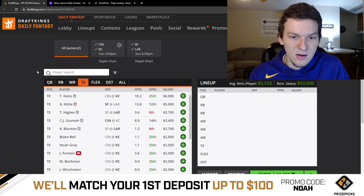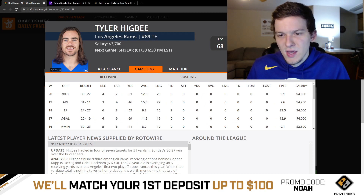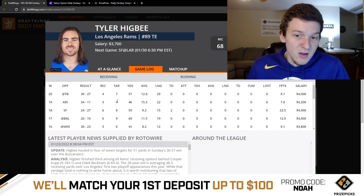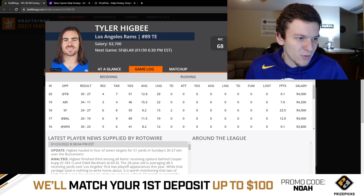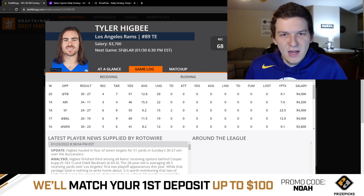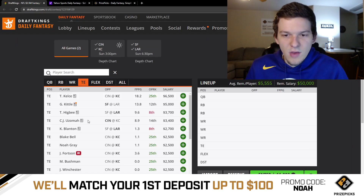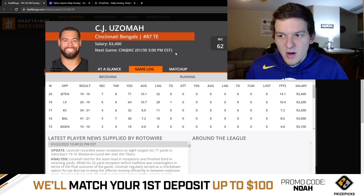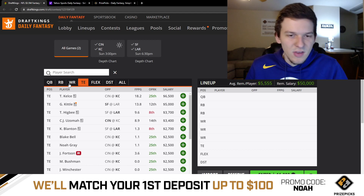If you're going cheap and want to punt, Tyler Higby at $3,700 is probably my favorite value tight end — he's been playing 97-100% of snaps lately as an every-down tight end for the Rams. His ceiling requires multiple touchdowns since he's unlikely to rack up 100 receiving yards, but at that price you're getting a guy on the field every snap. I'd lean Higby slightly over CJ Uzomah, but both are fine if you need to pay down. Ideally though, try to get up to Kittle or Kelsey if you can.